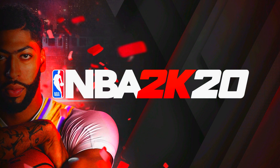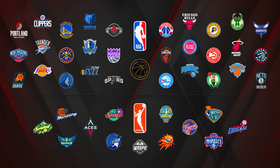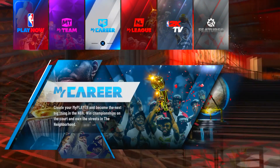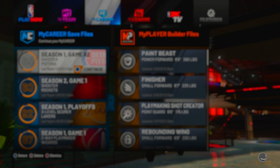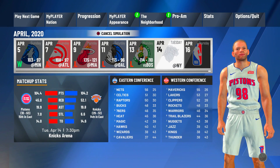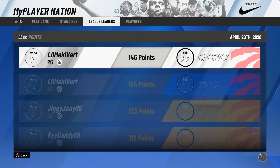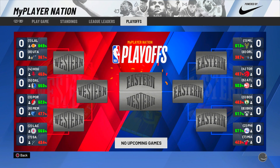Once you save those files, load back into NBA 2K20 and back into your MyCareer file. You'll see the 60 overall on the Detroit Pistons on the last game of the season — that's what we want. We're going to sim to the end of the season and advance to the playoffs. Since we picked the Pistons, we will not be in the playoffs. Then go back to MyPlayerNation, go to the playoff screen, and pick a team you know is making the playoffs. This is crucial.